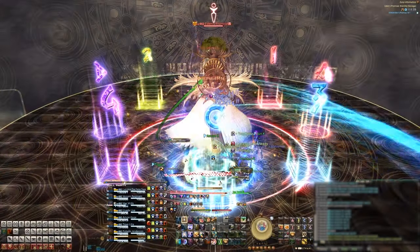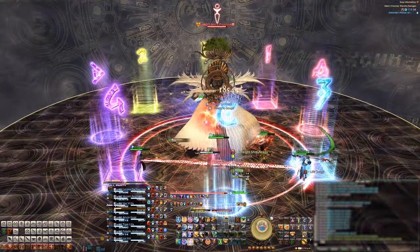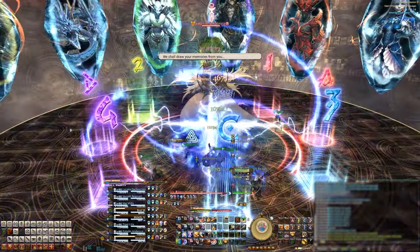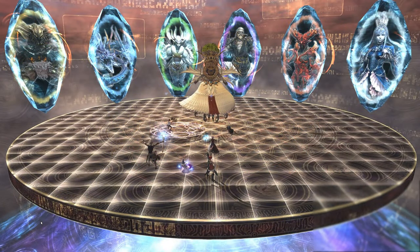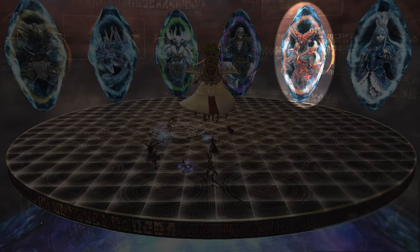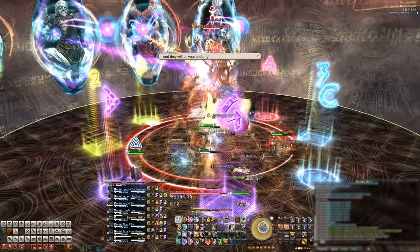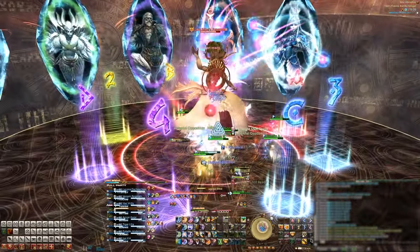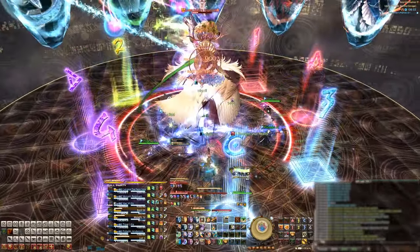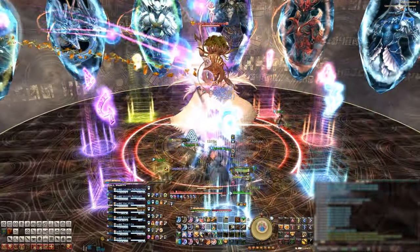First up is Obliteration, which is a raid-wide AOE, and then she'll dive into our memories and introduce us to the main mechanics of this fight. Six crystals will appear containing all the memories of the primals we fought in the last Shadowbringer raids. Starting from the left, we have Titan, Leviathan, Garuda, Ramu, Ifrit, and Shiva. The boss will tether to these crystals throughout the fight. Different mechanics will come out depending on which crystals she's tethered to and what ability she's casting. Let's go over the middle four first, as these crystals will always produce the same AOE mechanic on the stage, whereas Titan and Shiva have their own special mechanics.